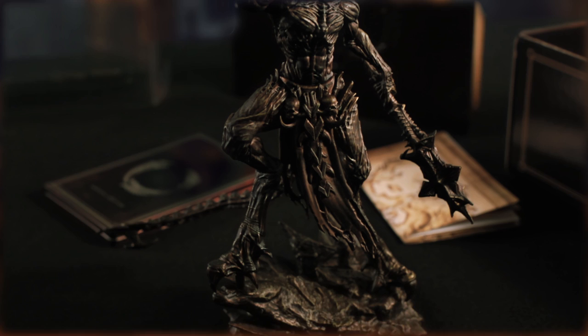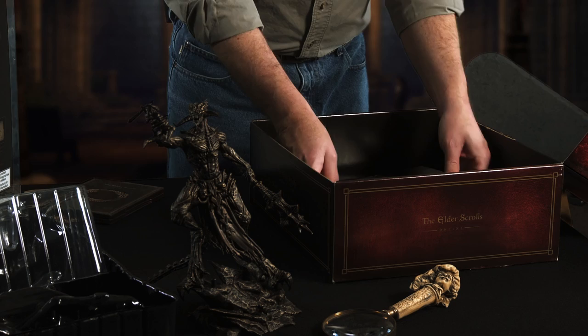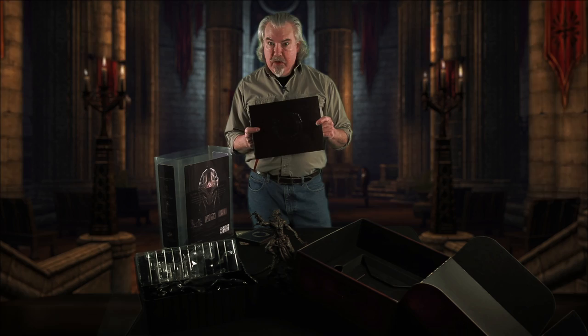So that's the statue of Molag Bal. It's magnificent and wonderful, and it's the kind of thing you don't want to put on your nightstand, because you don't want to wake up suddenly in the night and look over and see that there. As if that wasn't enough, here's my favorite aspect of this entire Collector's Edition. This is the Collector's Edition art book combined with lore book — and not just a lore book, but a lore book that has a story that follows through.